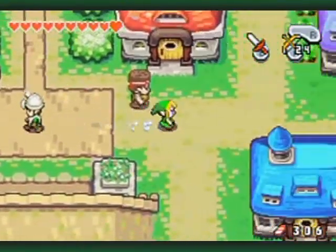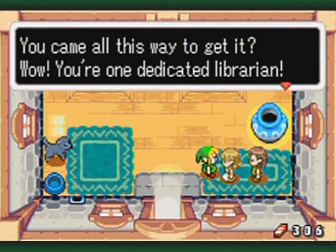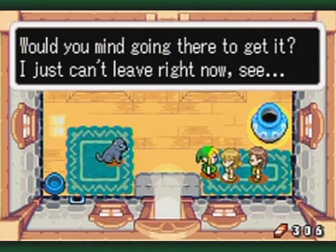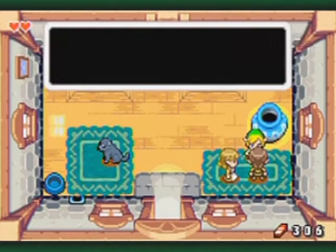I should start zeroing in on the lady with the cat. This is the lady with the cat, by the way — she actually lives in the house next door, but she goes over here instead. I just saved a little time by going here first. Hyrulean Beast Theory — yeah, I checked it out a while ago. It's back in my house; would you mind going there to get it?